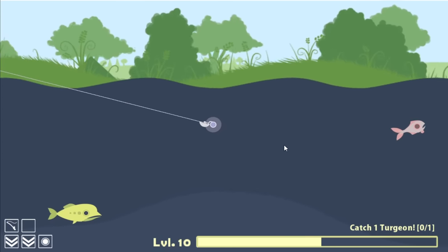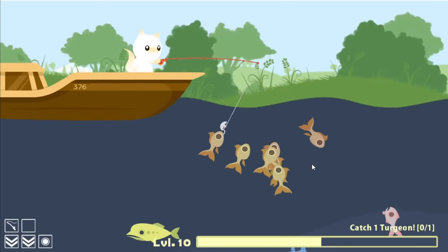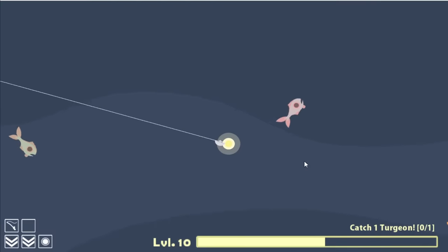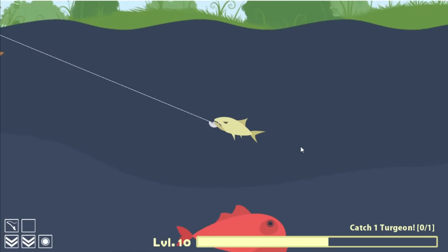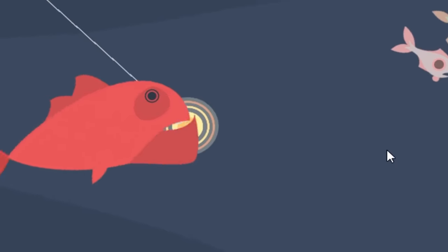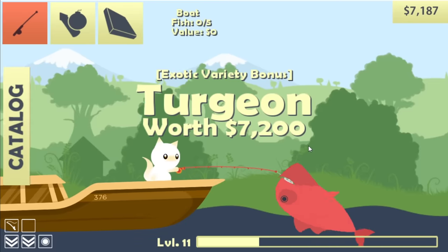This is where we're gonna get more valuable fish. We can cast backwards now too. Toss fish behind you into the boat — I kind of get it. He stole my bait. This actually gets pretty complicated trying to catch the right fish — I want that big red idiot though. If I just do a little cast here that should be just about perfect to catch whatever this thing is. That's a Turgeon — $7,200.